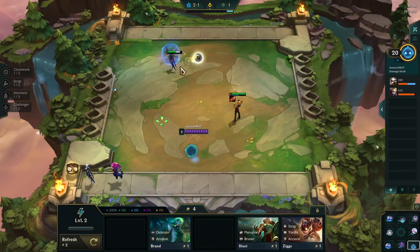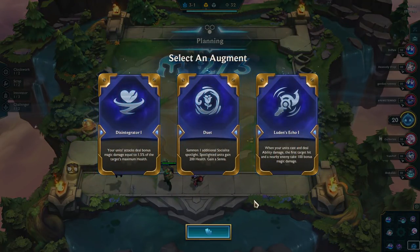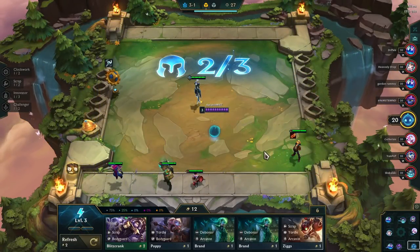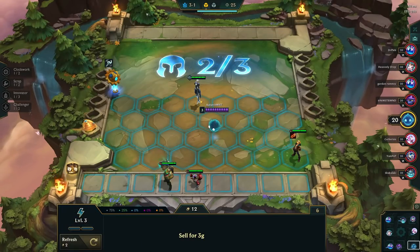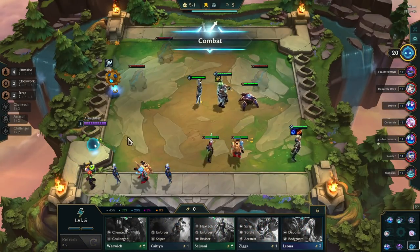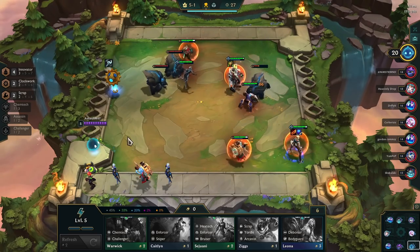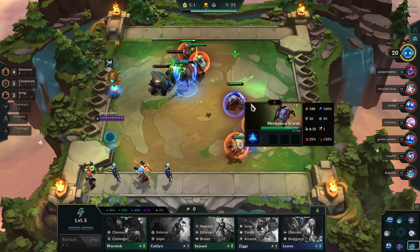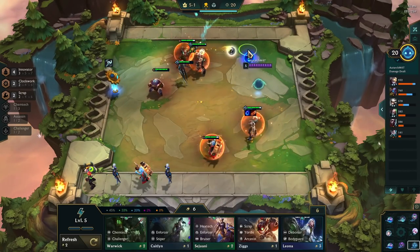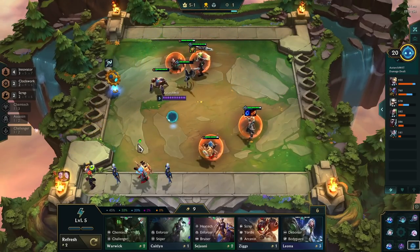Game two started off pretty friendly, as I got a quick Ezreal and Camille, and then Luden's Echo, which is going to do really well on this type of team because Ezreal does cast a lot. In the two games I've been forcing this comp, I notice it does seem to have a very strong start. That's not something I didn't already know about Innovator, but adding in the Clockwork seems to extend it — I feel like I'm consistently getting to the second augment without losing any matches along the way.